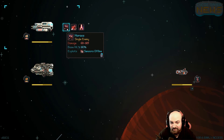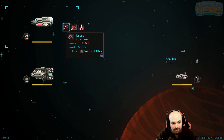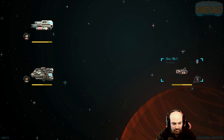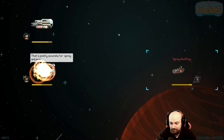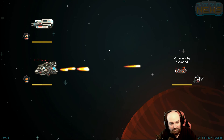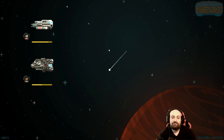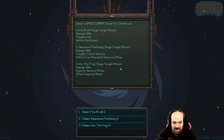This guy only has 95 health. Let's try our regular shot - well, actually can I change my mind? 95, alright, we'll try the regular shot and see if we can get a crit. Nope. That is pretty accurate for spray and pray, you're not wrong. Just end you off with the Flak Barrage. There you go. Boom! Get out of my sector.